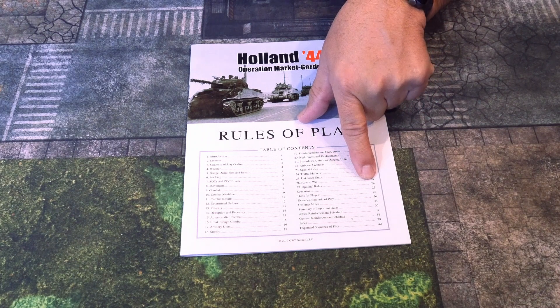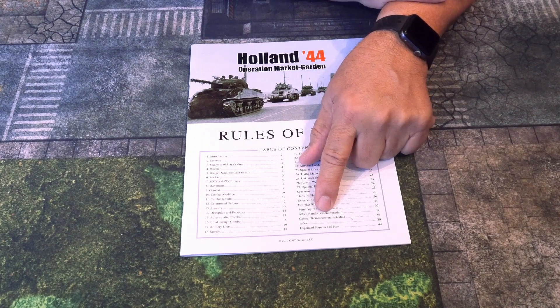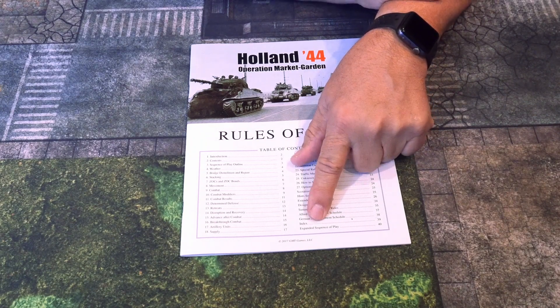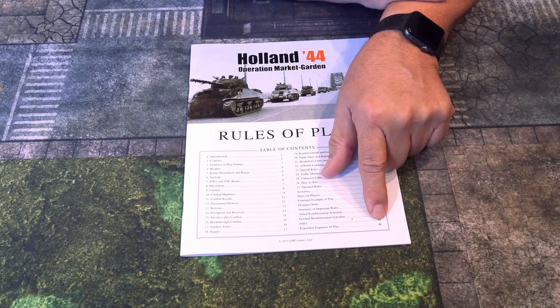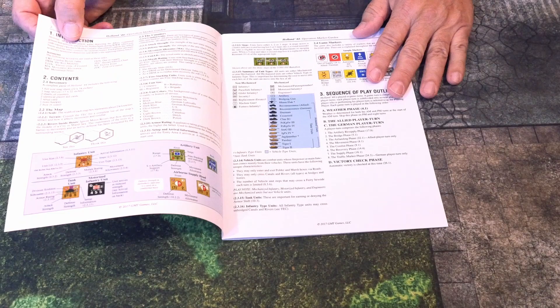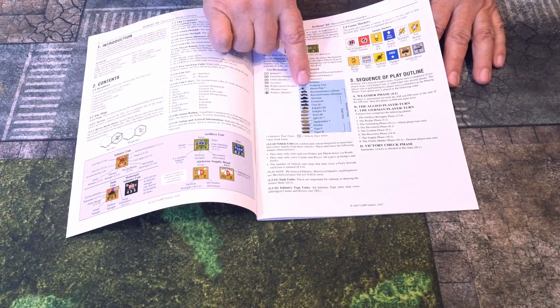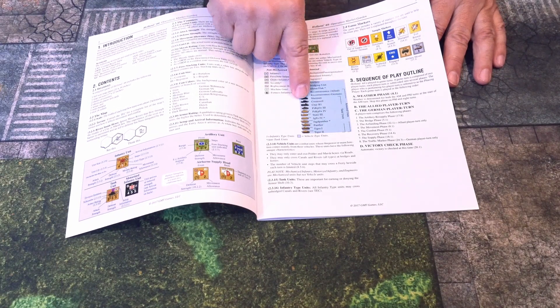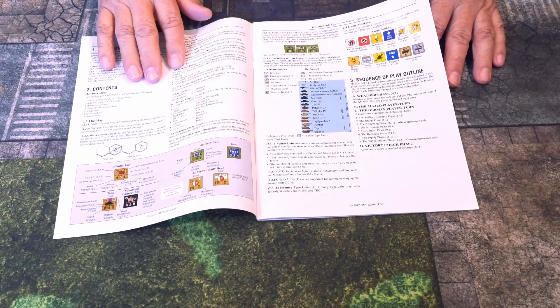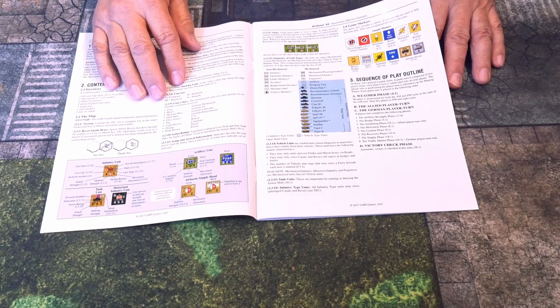The basic rules for the game run 24 pages, and then we have the Allied reinforcement schedule, German reinforcement index, and expanded sequence of play on the back page. This is a color rulebook on glossy stock. We can see the unit types including tank and armored units, with silhouettes — I'm assuming that's what they'll have on the pieces. We'll find out in a minute.